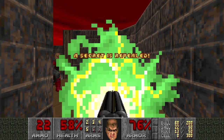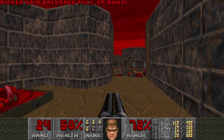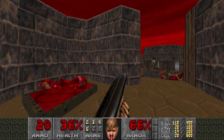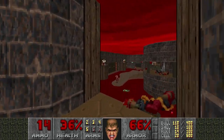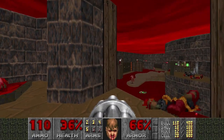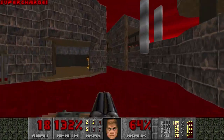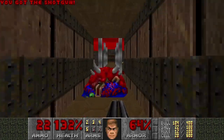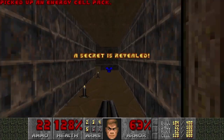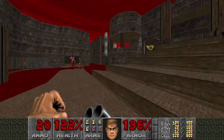Okay, there is a secret here. If you kill the Cacodemon, you can get yourself a supercharge right here. Okay, let's go back to that bridge and lower the blood here for some mega armor. Thank you — that's what I like to have.